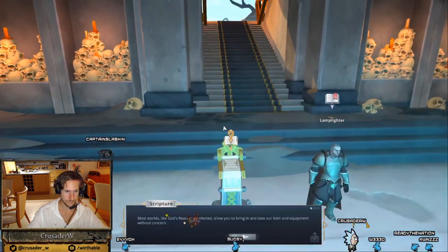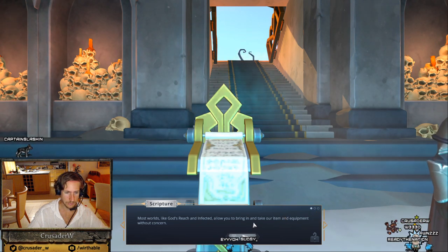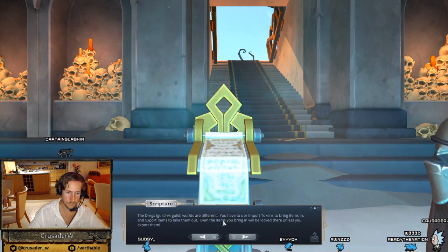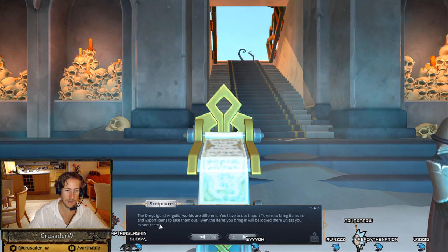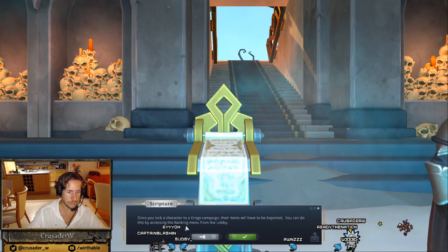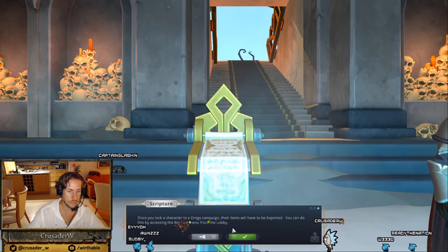About the embargo: most worlds, like God's Reach and Infected, allow you to bring in and take out items and equipment without concern. The dregs guild-versus-guild worlds are different. You have to use import tokens to bring items in and export tokens to take them out. Even the items you bring in will be locked there unless you export them. Once you lock a character to a dregs campaign, the items will have to be exported. You can do this by accessing the banking menu from the lobby.